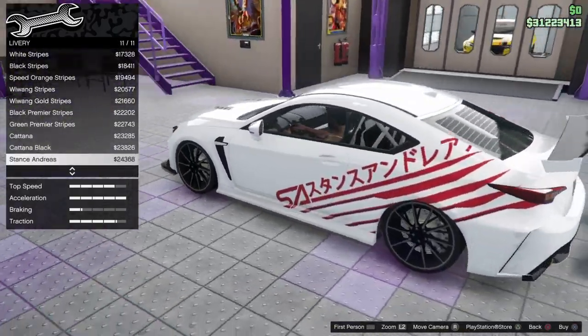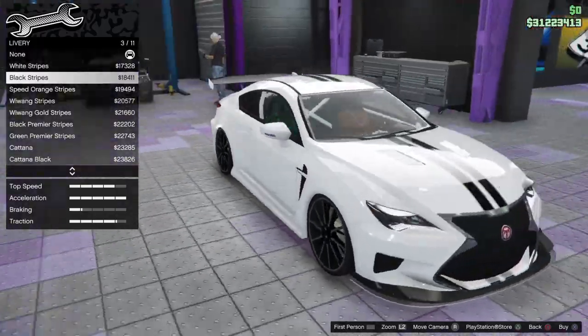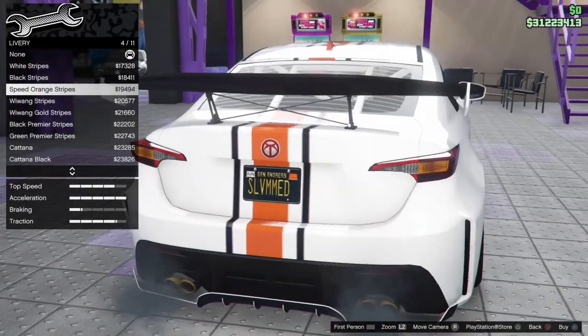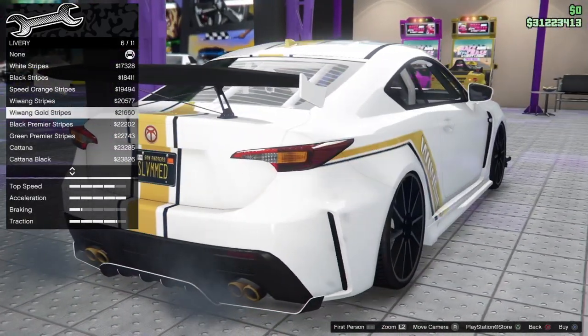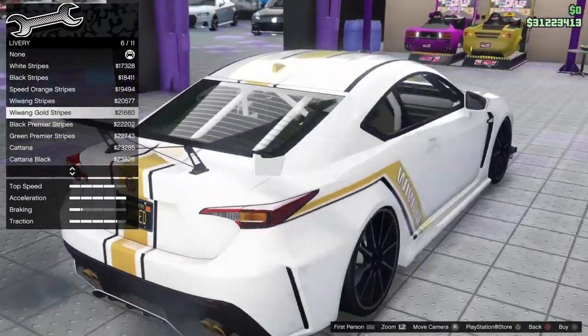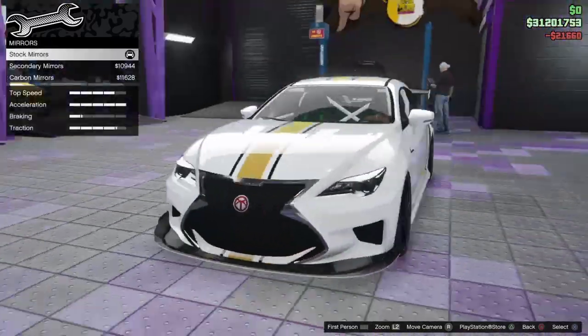We've got the Stance Andreas livery — not really racing. There are stripes, kind of boring. The speed orange isn't bad — it's that black and orange. And there are the Wigrun ones. Black and yellow isn't a terrible combo — I want to see how that looks in yellow.